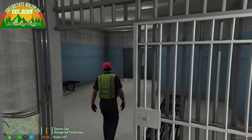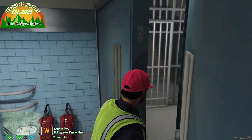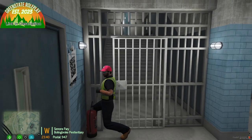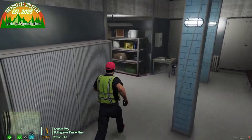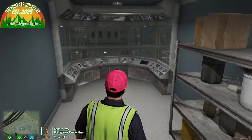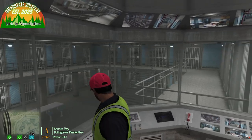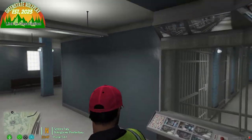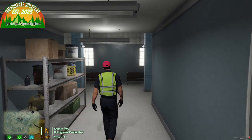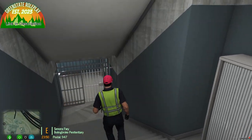There's also an arcade in here. Going upstairs brings you to a lookout point — a security lookout that overlooks all the cells. You can also control every cell from up here. That wraps up the Bolinbrook Penitentiary new interior.